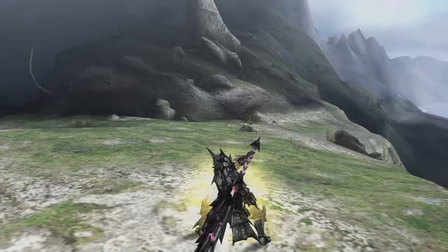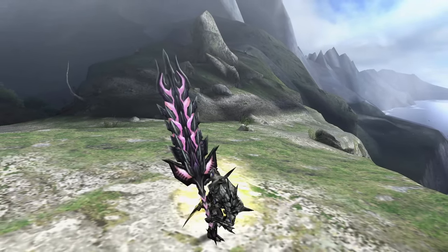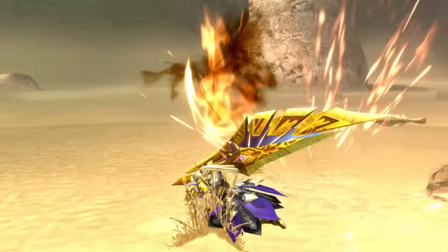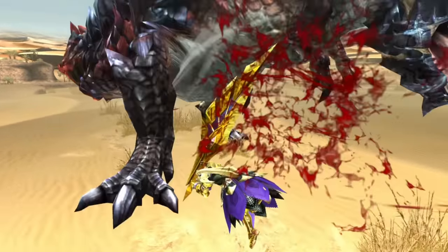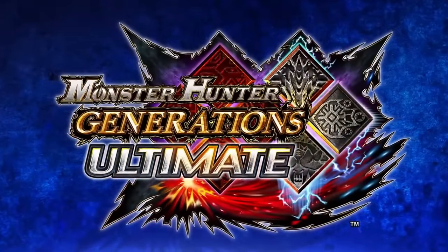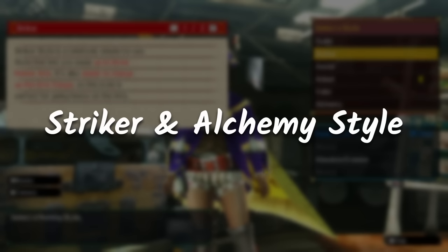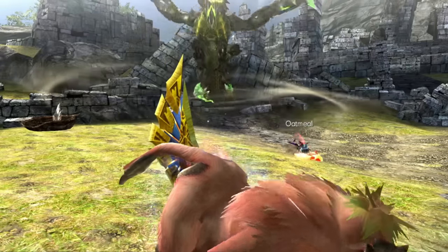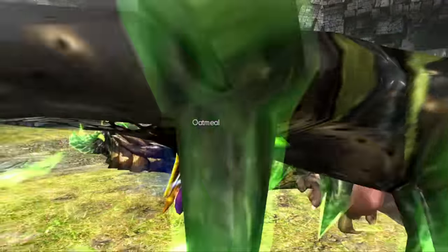Generation 3 is where they added a few follow-up combo moves that made the Greatsword a bit better. Generation 4 is where Greatsword significantly changed. Especially the Greatsword iteration of Monster Hunter Generations Ultimate — besides other hunting styles such as Guild, Aerial, Striker, and Alchemy — Adept Style Greatsword and Valor Greatsword are the ones that really push the Greatsword to what it can really do.